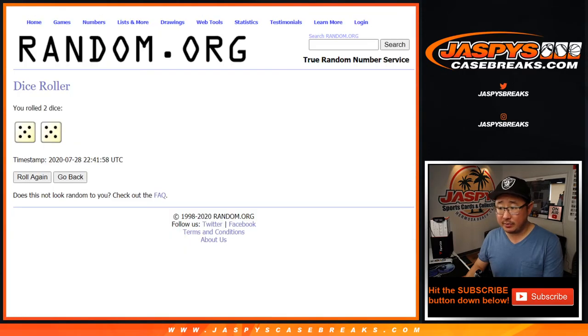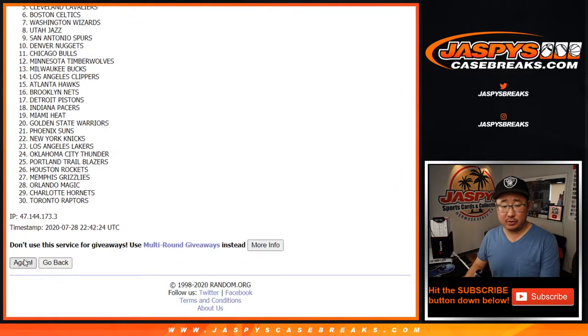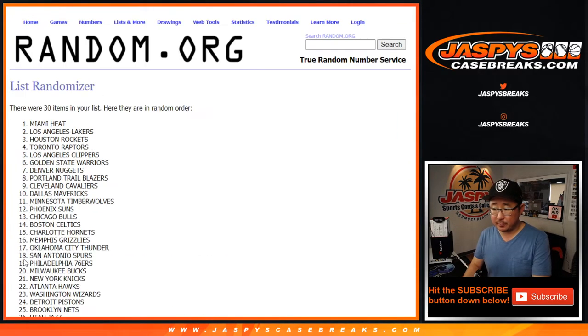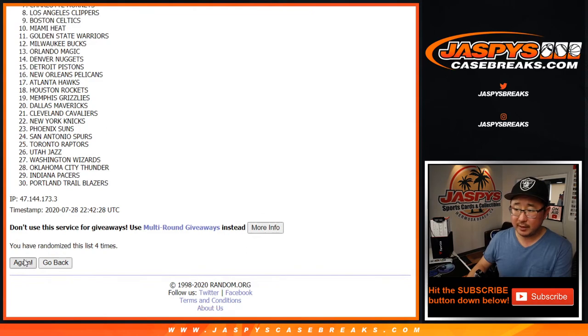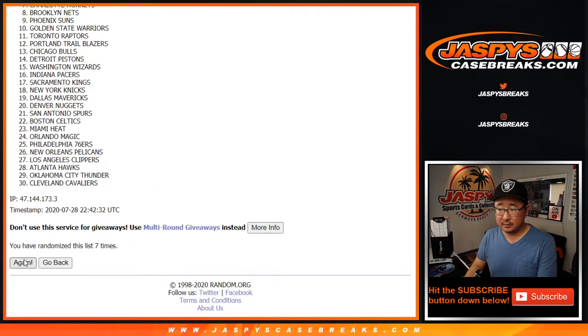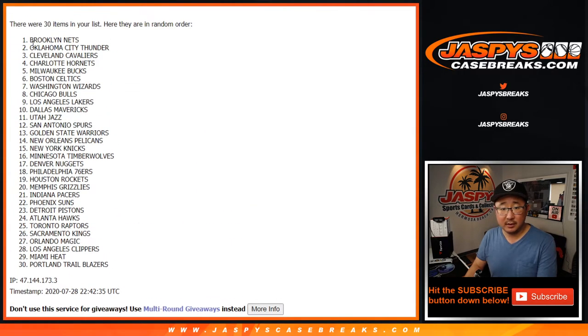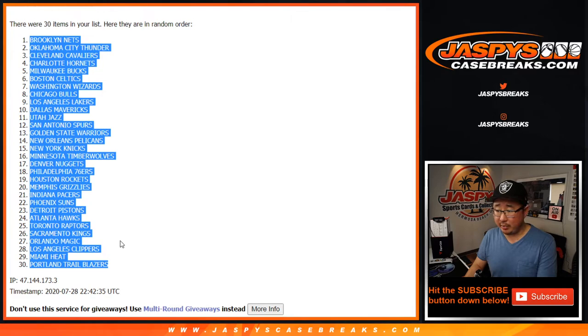And then the teams right here, ten times for teams. Brooklyn Nets down to the Trailblazers. Mike Tower saying see if there's a bump in prices for Michael Bridges — he had 26 points, five rebounds, and three assists with two steals and a block in a scrimmage against the Raptors.